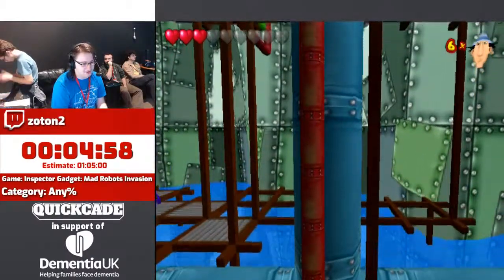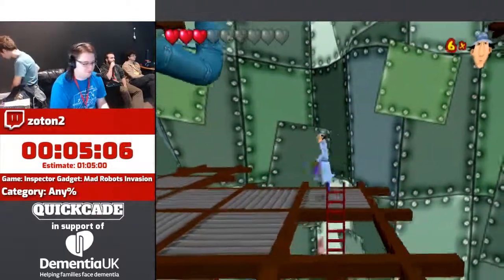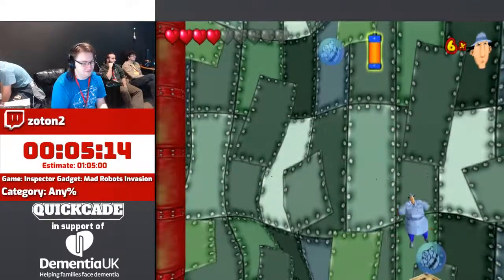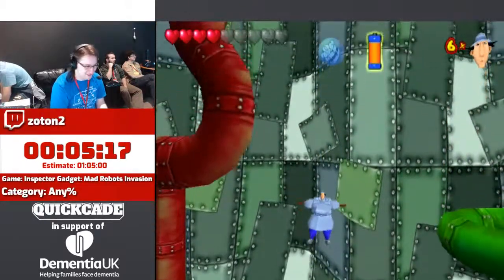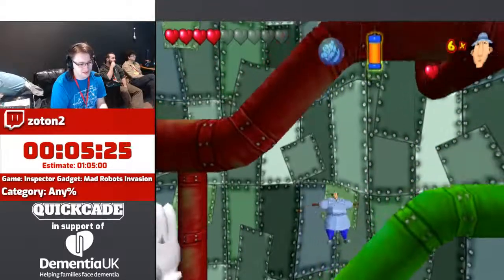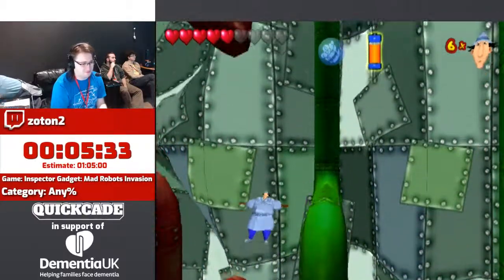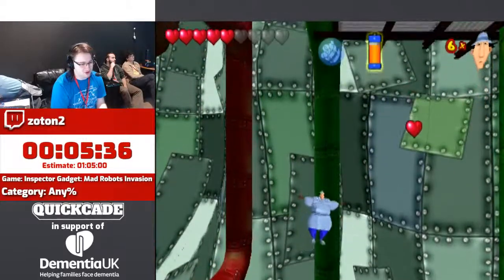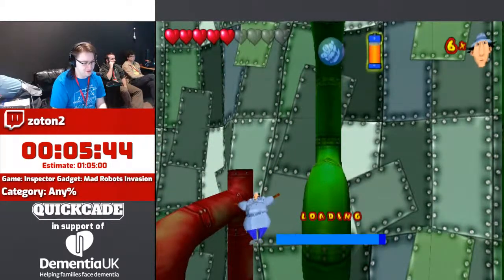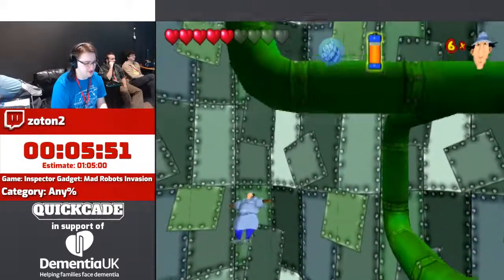There's a ladder inside this pipe and you climb it. I hope you like that jump noise because he makes it every time you jump. So this is one of the areas I would call auto-scrollers, but unfortunately I have to do something during them. This is the gadget coat. This whole area has like three loading zones in it, just to float up to the top of the Statue of Liberty. I don't think this is what the Statue of Liberty looks like inside — I'm going to be honest.